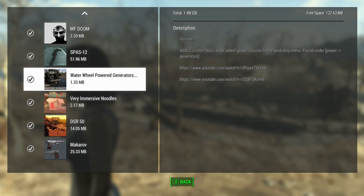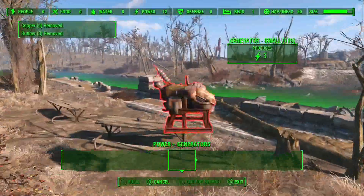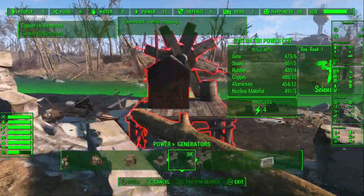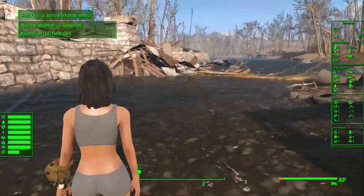It also shows YouTube videos if you want. To find these, just go under power and generators — you'll find them for various materials, which is pretty cool. They just add power to your elements.